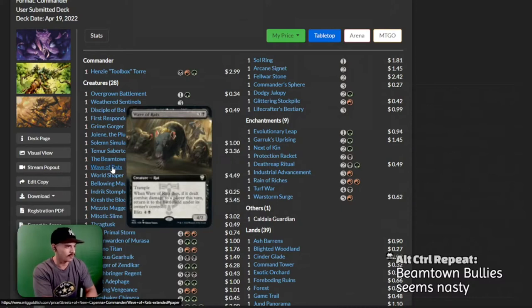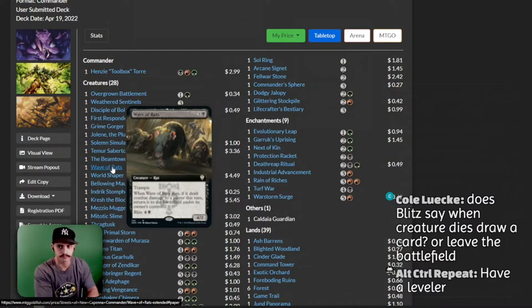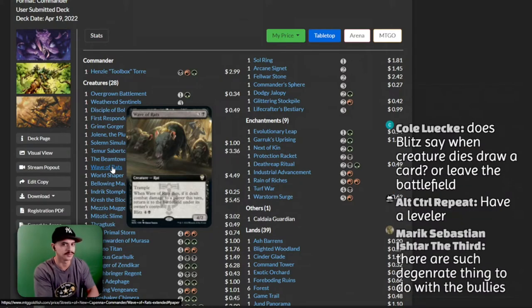We have a Wave of Rats. When Wave of Rats dies, if it dealt combat damage to a player this turn, return it to the battlefield under its owner's control. This is 4 mana. I like the full art version of this card a lot — I would play that card just because it's cool. Oh dude — Beantown Bullies and Leveler? That seems nasty, actually.